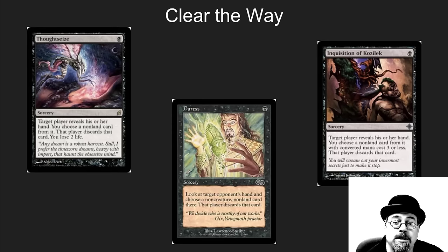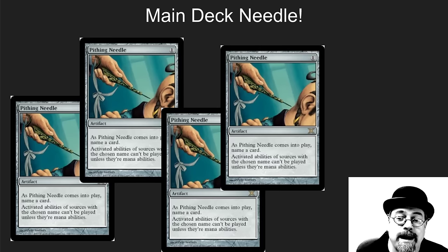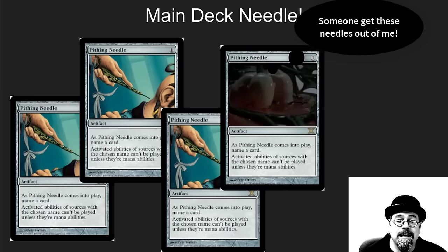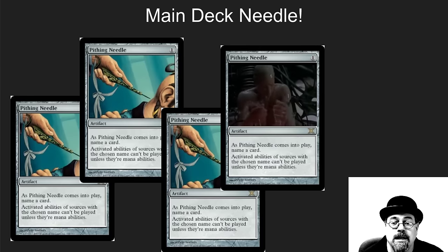There are lots of ways to protect the combo. Thoughtseize and Inquisition let you look at your opponent's hand early, clear any threats, and then go off. If you're not goldfishing, you're winning around turn three after pulling out their one possible answer. There are also four main-deck Pithing Needles — Karakas was just reprinted and you must stop that card, as it can bounce your Marit Lage back to your hand, which really hurts.